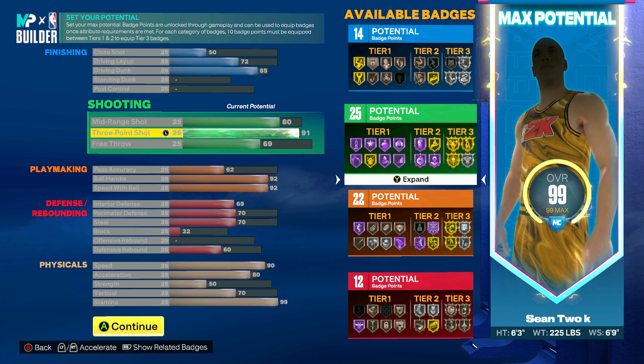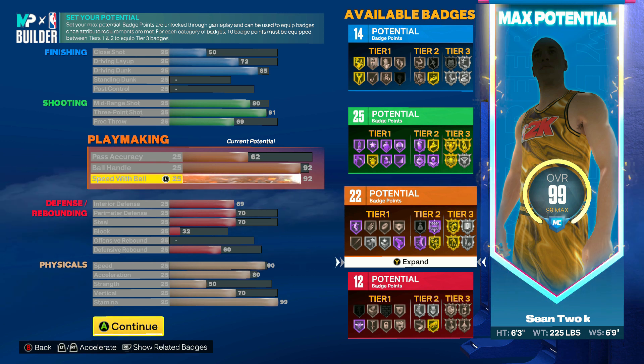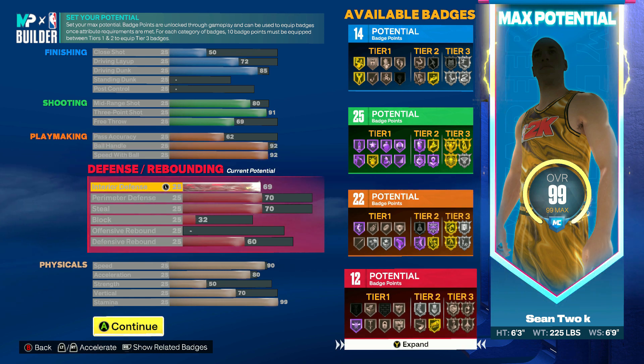For the playmaking I went with a 92 ball handle — I'll have every dribble move in the game with that. And 92 speed with ball, I maxed that out.